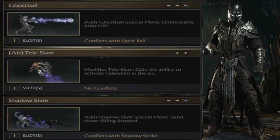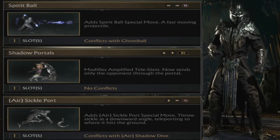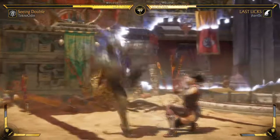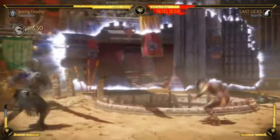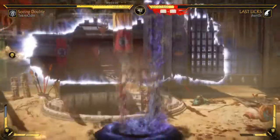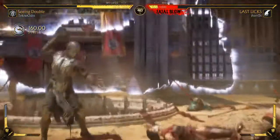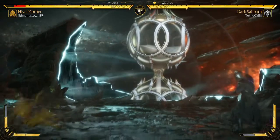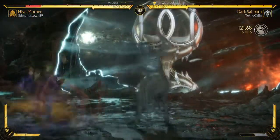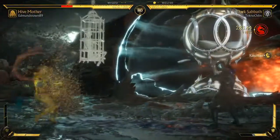Noob has some great variations that just lack that one move that makes them really special. Seeing Double is that classic MK9 Noob with Shadow Slide, Ghost Ball, and the ability to use Teleslam in the air, really driving that old school feel. Dark Sabbath is the more combo-orientated variation, improving his teleport to become an extender, and you also have the Spirit Ball.